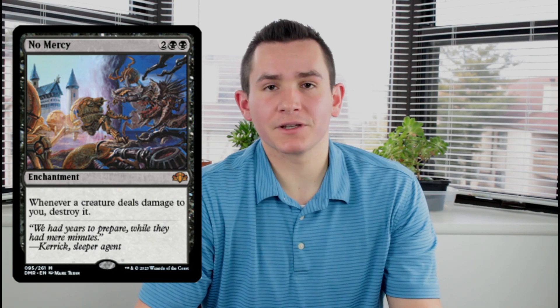And finally we have No Mercy. No Mercy is an enchantment for two black black and it says whenever a creature deals damage to you, destroy it. Similar to a lot of the other cards mentioned before, No Mercy has only been printed a couple of times — once in Urza's Legacy and once in Amonkhet Invocations, but I don't really count that one. The original price of the card was about $30 but now the new printing is about $20.